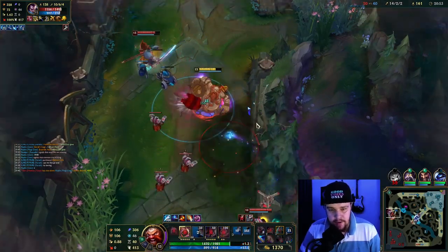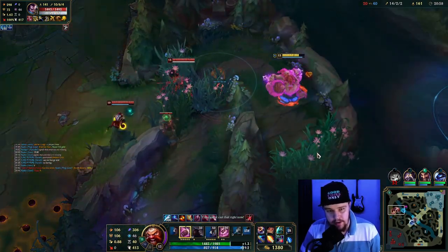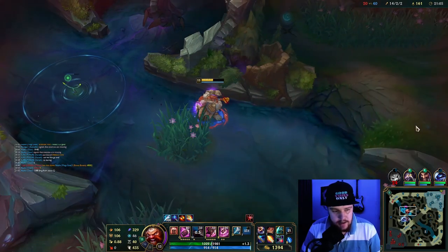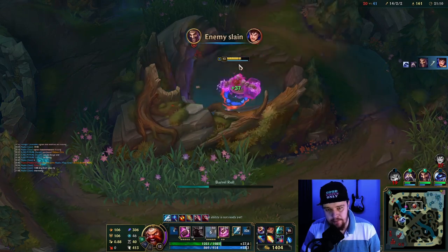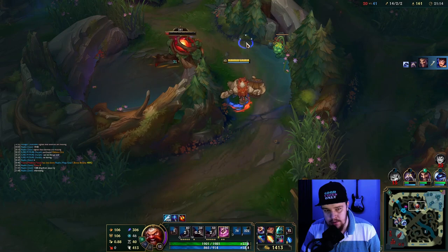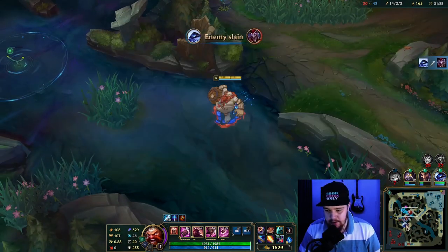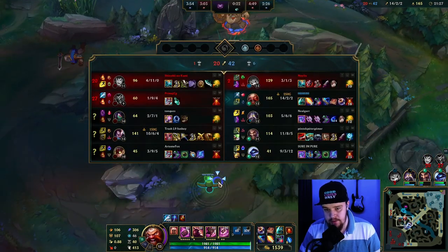That Gnar ult was actually so bad — if he had ulted towards me, Yasuo would have been dead. I would have reached with body slam and Yasuo would have basically instantly died, but Gnar ulted him the other direction. I need to go do Red Buff first, get my HP back, and then look for it. That was a very unfortunate Gnar ult — if he had ulted towards me my body slam would have hit and Yasuo would have died in one hit. It's okay.